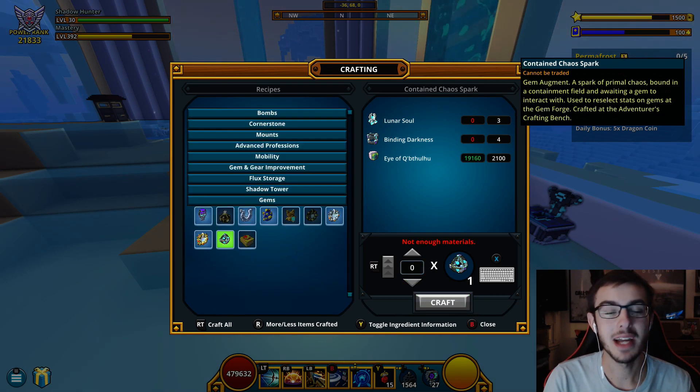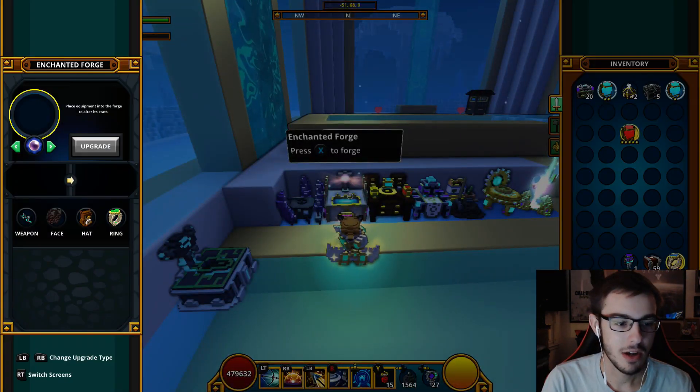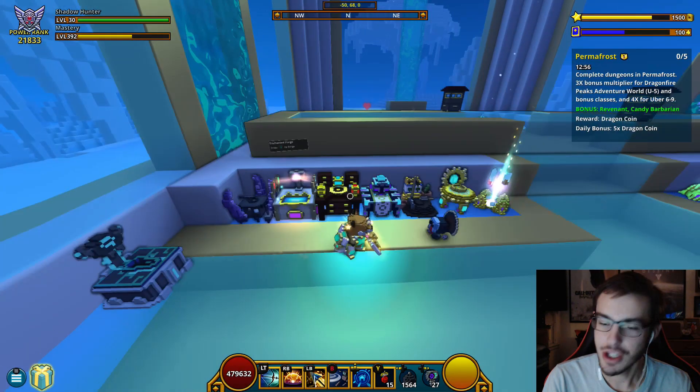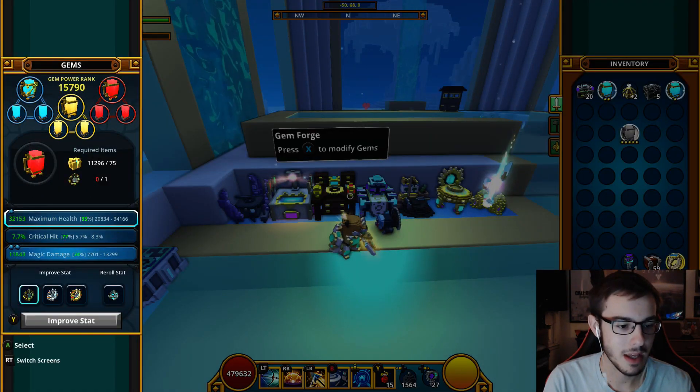Please do not go into max health percent — if it goes into max health percent I'll literally fucking lose it. The RNG has been with me so far. Two more stellar empowered gem boxes as well. We can make just one more. Next week I need my lunar souls again and even more binding darkness, which I'll have to grind because I'm not going to spend more money on that. Alright, gem forge — please RNGesus, do not fuck me. We're going right into this.